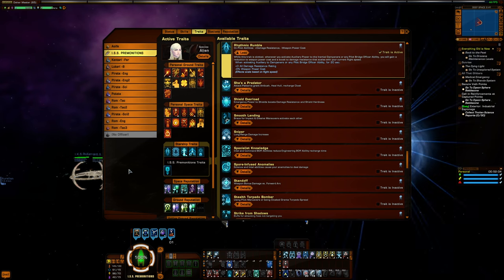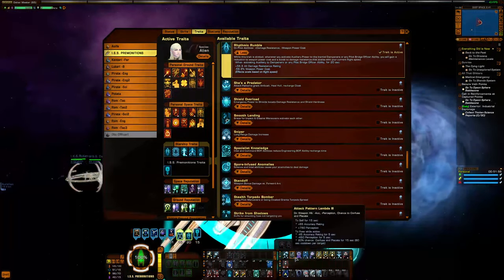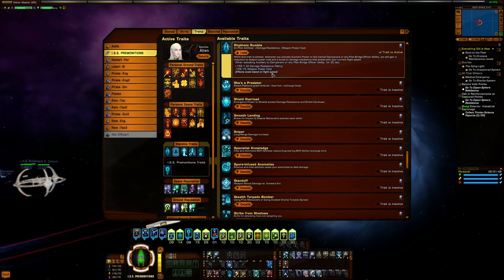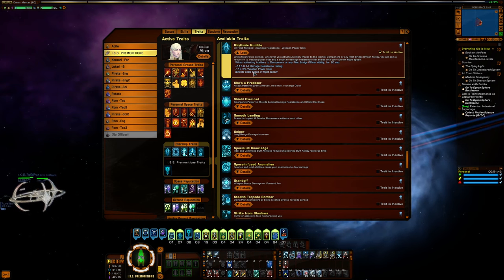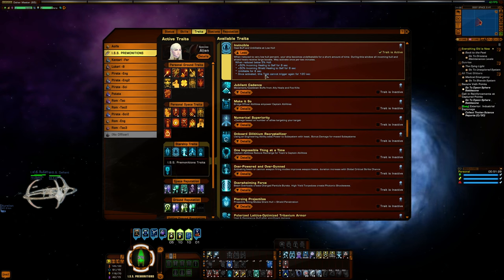Moving on to starship traits: I have Rhythmic Rumble, which is a staple for pilot dogfighter builds. Since this ship has pilot, I see good benefits — reduction in weapon power cost and damage resistance — although I'm a little slower than other dogfighters so my resistance doesn't get quite as high. I'm also using Invincible, which has saved me countless times, especially on a fragile build like this. If I get hit to zero, it allows me two minutes to play defensively until it's back up and I can be aggressive again.